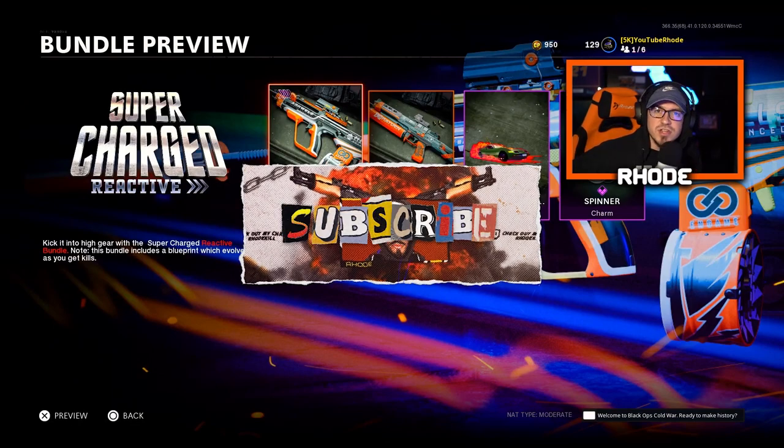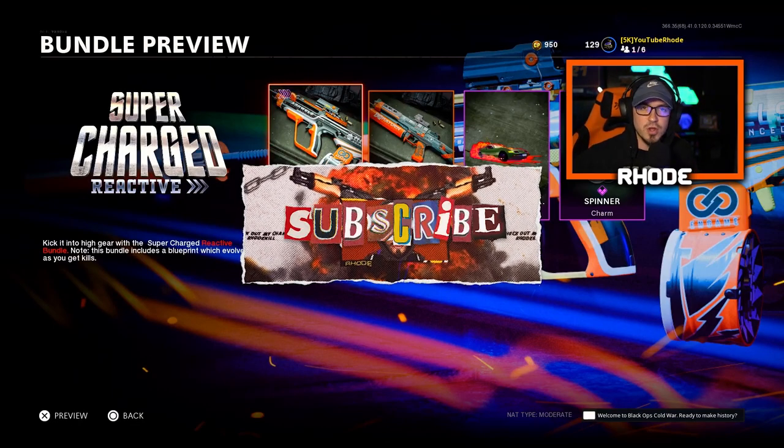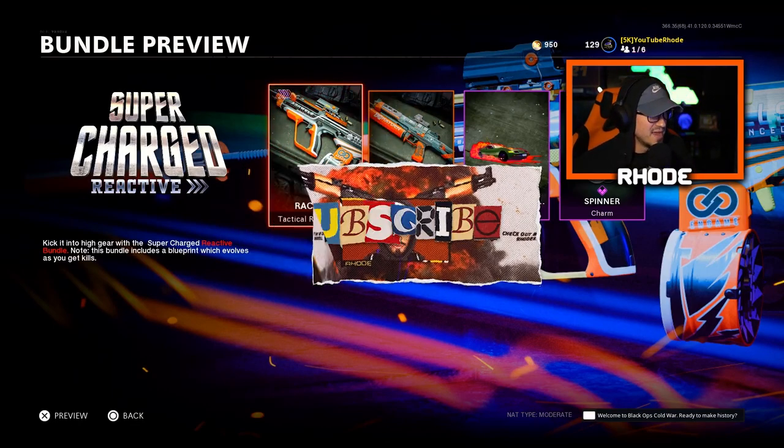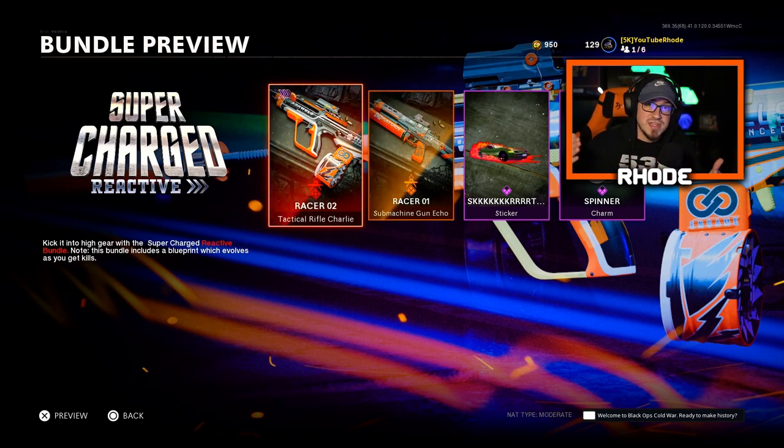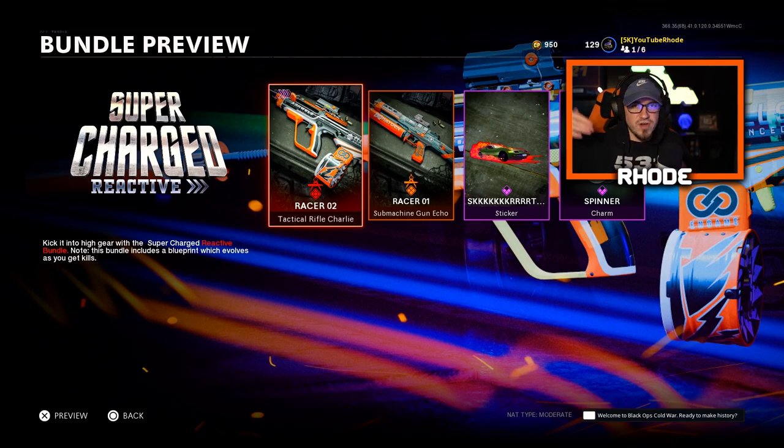They just dropped this bad boy here in Cold War and Warzone. The meta for Warzone especially — the AUG and the Bullfrog — both very good weapons you can use in both multiplayer and Warzone. I'm going to be showcasing this thing in multiplayer and I am going to try it out in Warzone, maybe make a video on it in the near future.